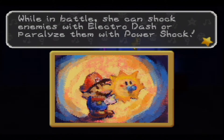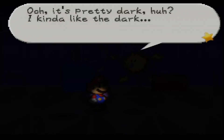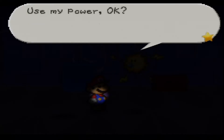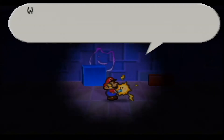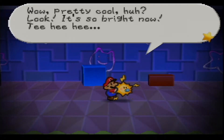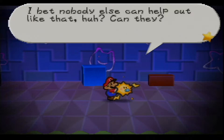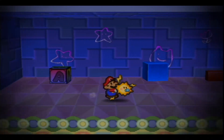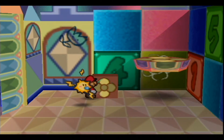Press down and have her illuminate the room. In battle she can shock with Electro Dash or paralyze with Power Shock. 'Oh it's pretty dark huh, I kinda like the dark — but now I can show you how helpful I can be! Use my power!' Using Watt's power: 'Wow, pretty cool huh? Look it's so bright now! I bet nobody else can help out like that!' So yeah, this is Watt's power — light up the room. Watt's a really cool ally to have.